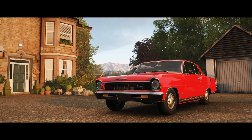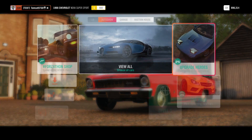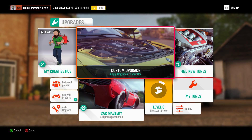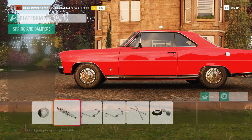Even if they don't offer a drift suspension for it, we're still going to run it, just as if it didn't need one. So let's go ahead and go straight to custom upgrades. I'm hoping and praying that they have one, but race brakes because we need those.